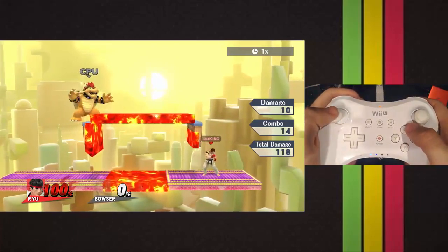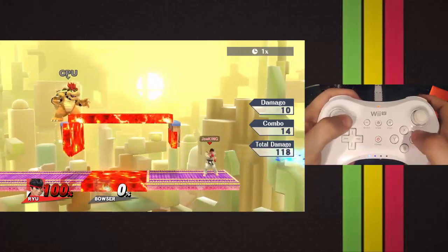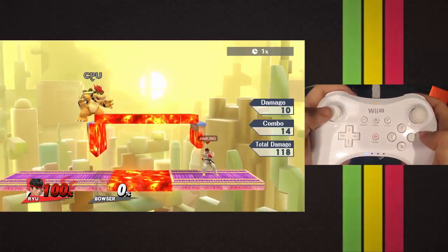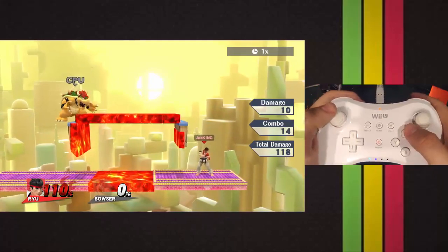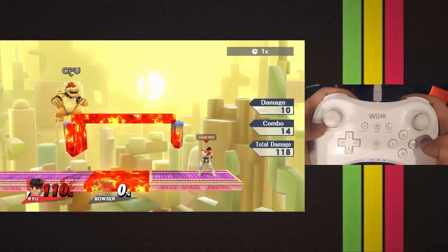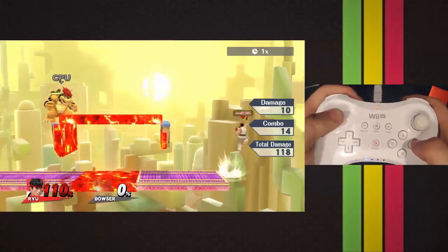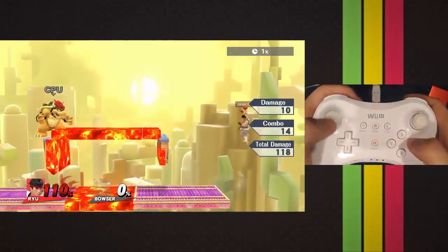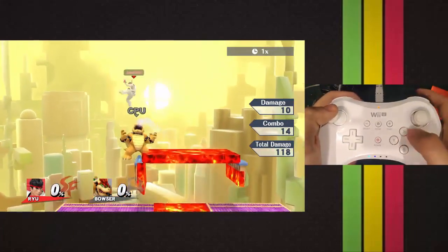The final thing for Ryu that's hard to get used to is the shoryuken input — you have to walk down this way. As you can see, you don't press up at all. What you have to do is walk forward, down, down the corner. It's a lot easier on a GameCube controller because there will be little notches — on this controller there are no notches. So it's forward, down, down, forward, and you'll do the shoryuken. You can hold it to go further.